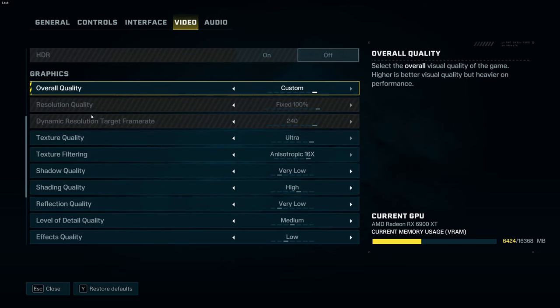For graphics settings, the first one is resolution quality. By default they will ask you to use dynamic at 25% to target a certain frame rate — don't use that. Your image quality will always shift and it's not great. Just use fixed 100% for full render quality. So if you're playing 2K, you render at 2K; if you're playing 1080p, you render at 1080p.